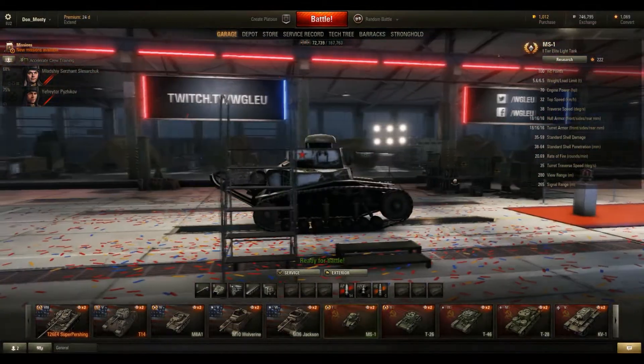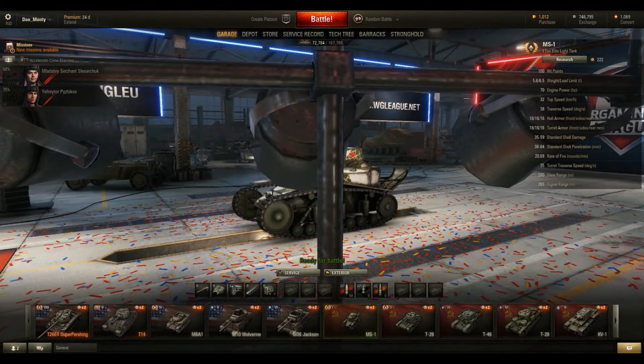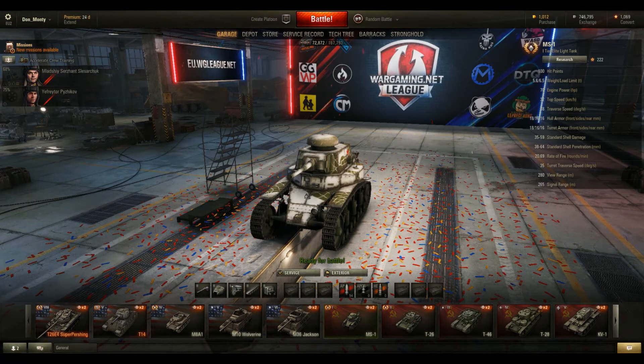Hey guys, Don Monte here bringing you some more World of Tanks action today. I just wanted to have a talk about some of the tanks you can actually get in World of Tanks. A lot of people kind of ignore the initial tanks you start with, which is the Tier 1 tanks. I kind of want to talk a little bit about Tier 1 tanks and how awesome they are to play with. I know a lot of people go on about how the bigger heavy tanks like the KVs, the Tigers, the ISs are much more fun, but I just wanted to go back to basics with World of Tanks and show you how much fun you can really have with a Tier 1 tank.